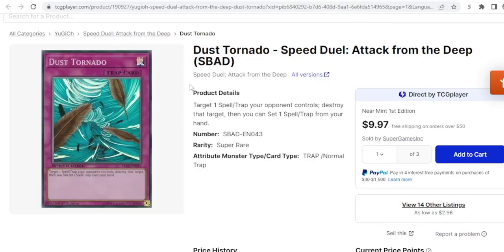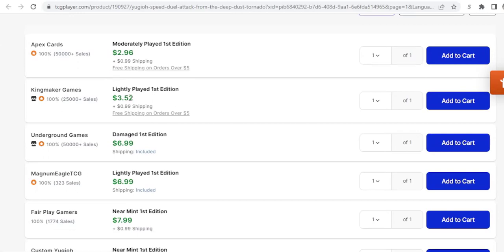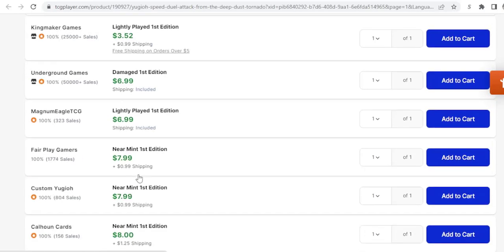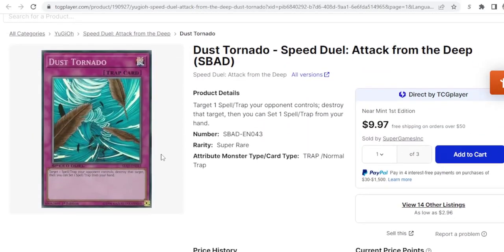Dust Tornado — I only pulled up the super for this, which is a little bit more expensive. Looks like you can pick them up lightly played for under four bucks, then they quickly get expensive. But there's also a common printing. Dust Tornado is just incredibly useful right now. It's a trap, which makes it better than Nightbeam immediately in my eyes, because you can chain it to things like Blaze Accelerator or pop a Roid Field spell with it. This card's just great.